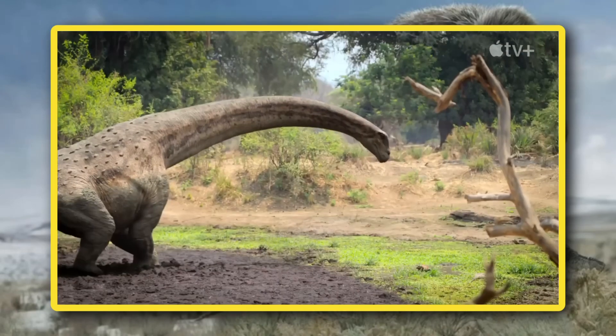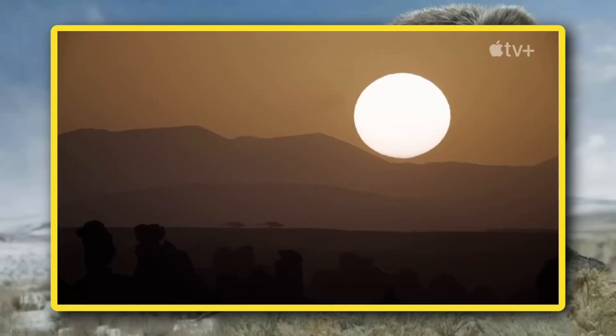In the establishing shot, we got a new look at the Tarchia. If you guys watched the video where we talked about the episode guide, the synopsis describes two young Tarchia wandering around the desert searching for water. I'm going to take a shot in the dark and assume the two Tarchia we see here are the two youngsters that were described in the guide.